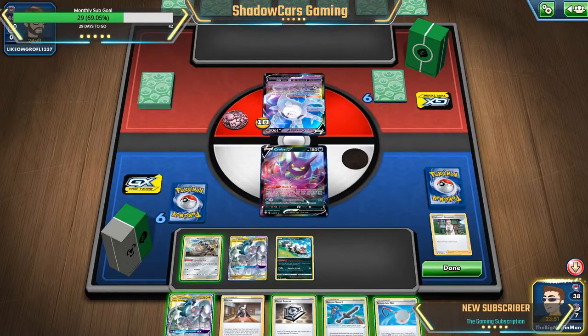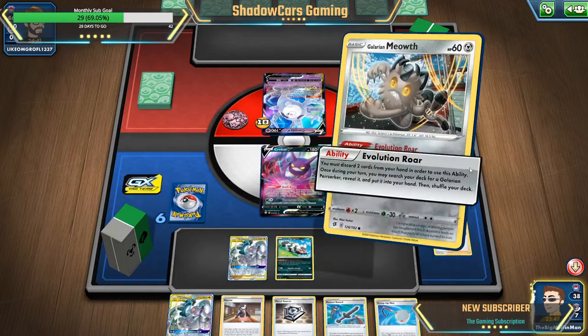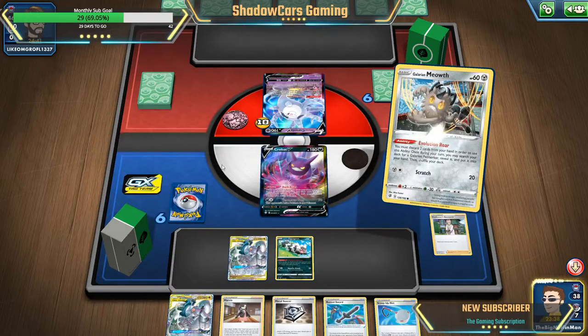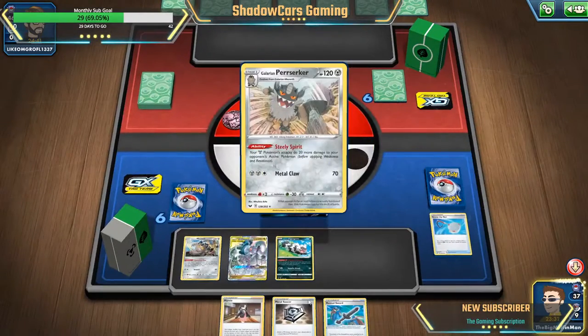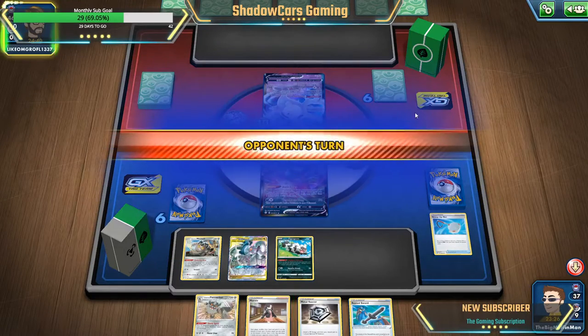This is not looking too good, I don't have my Jirachi either. But to pull more stuff out, we'll go ahead and get rid of one of the ADPs and get rid of a scoop up net — try to keep that ADP in there. Try to get a switch to pull that Meowth back out, and that's all I can do this turn.